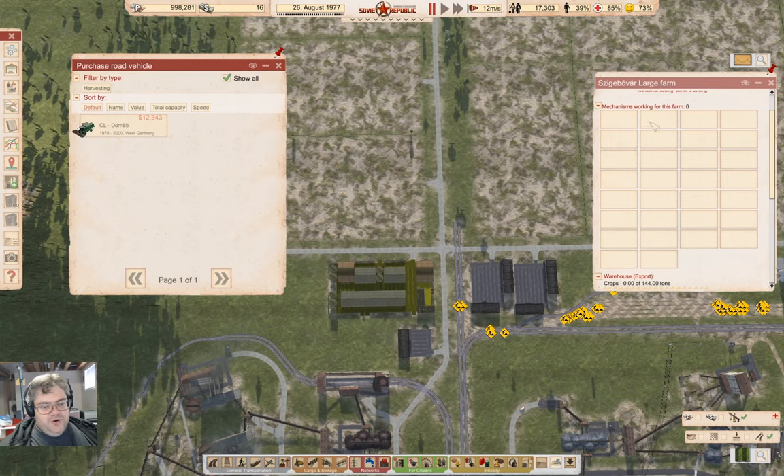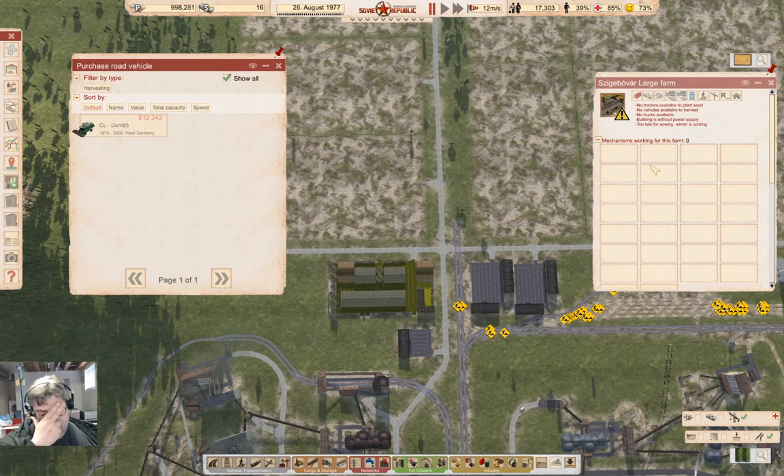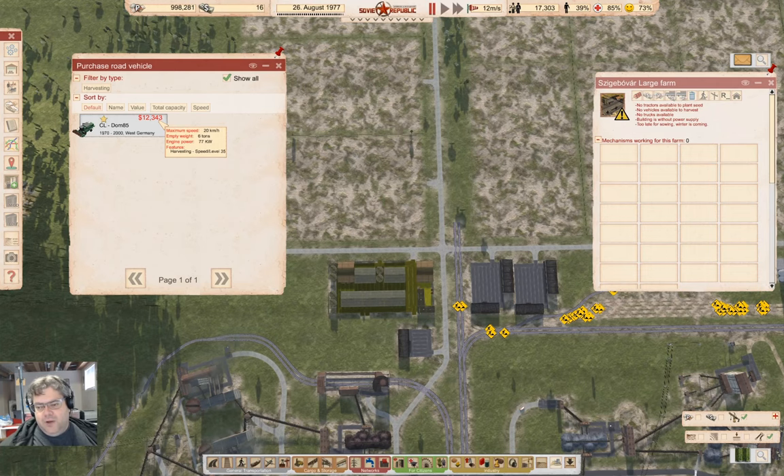We want a tractor and a harvester for each field basically. That means I could theoretically support 15 fields off this farm. And 15 times 13 is a number — it's roughly 200K. So we can actually do that.